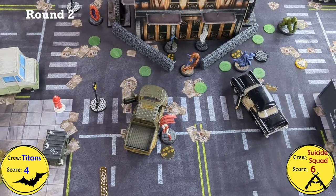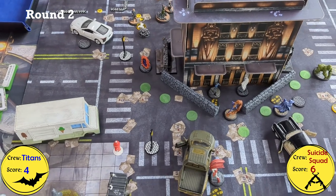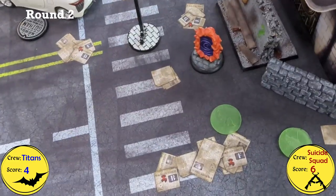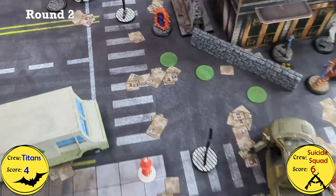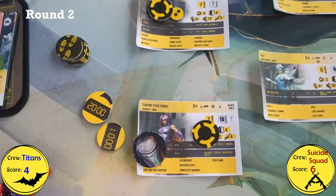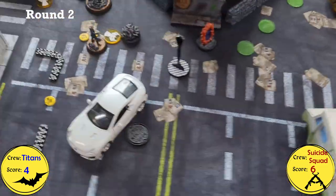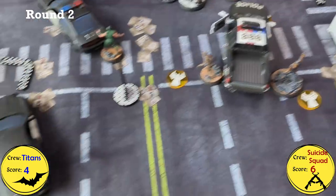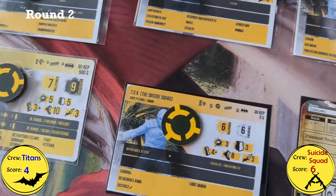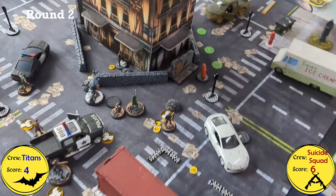Coming back at the end of the Raise the Plan phase for Round 2: Titans won the roll-off and elected for Suicide Squad to go first. Trigon Portal was played as an objective. Audacity counters remain the same — Nightwing, Starfire, Raven, and Beast Boy for the Titans; Bloodsport, KG Beast, TDK, and Slipknot for Suicide Squad.